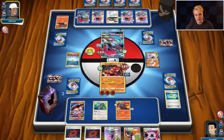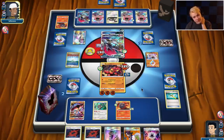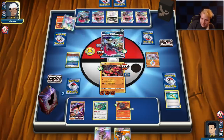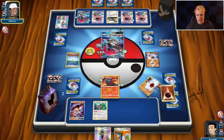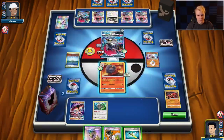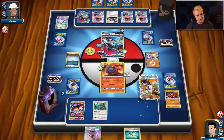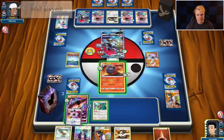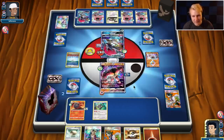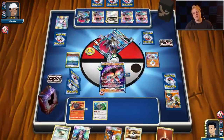This all comes down to whatever he draws off these trades — he needs a DCE, retreat, attack. I don't really have a follow up. Looks like it'll just be N to two after double trade, which is pretty good for us. If he doesn't draw a DCE off the N to two and this thing is stuck active, that's good — we can get the Beast Energy, Choice Band, knockout. So we'll send up the Macargo. Draw for the turn — I'll go with the smooth over. Got it — Choice Band, Beast Energy, and we're gonna be able to close this one out. Jet Punch should take the knockout, put 30 on the Rangaroo.